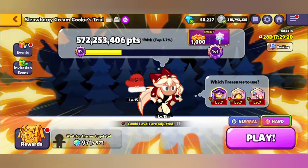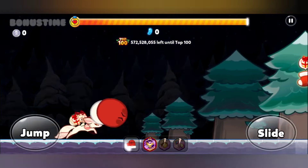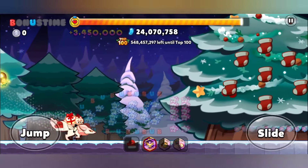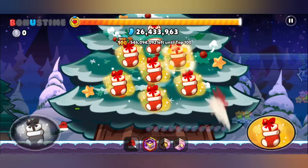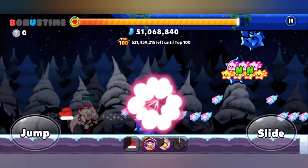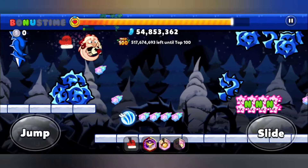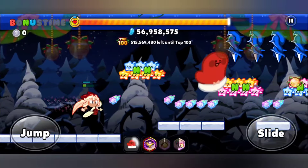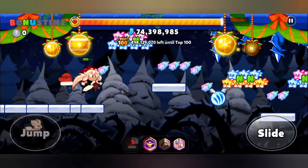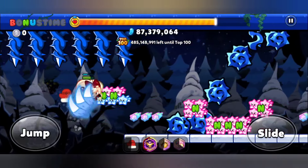I'm using the purple legendary treasure because apparently that's the best option compared to the green Essence of Rejuvenation I used previously. In this entire cookie trial I never used the blue meteor treasure or the fire one. If anyone can explain the main reason for choosing a certain legendary treasure on certain maps, feel free to comment below — I'd love to hear from players who know this game better than I do.